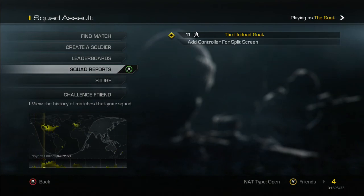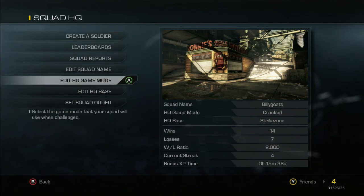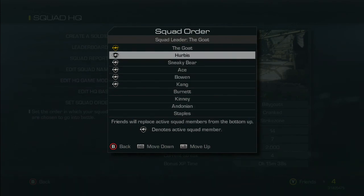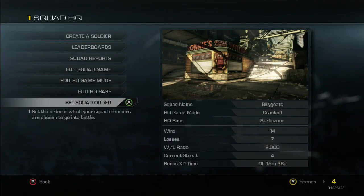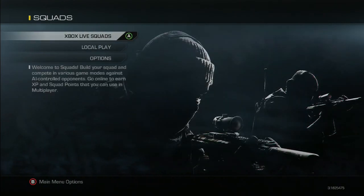Those are the basics of the squad system. When you do Squad Assault and make a party with a friend, it'll bump out the guy at the bottom of the squad order list — as we saw in the Squad HQ setup. So if Hog and I played together, Kang would be bumped out and it'd be Bowen, Sneaky Bear, and the two of us. Kang is the one that costs extra to unlock, so he's still sitting at basic setup. I hope that covers everything for Squad Assault and squads in general — why you'd rename your soldiers and squad, pick your map, and try to be a little more tactical.